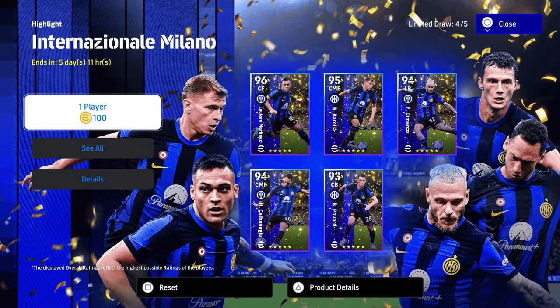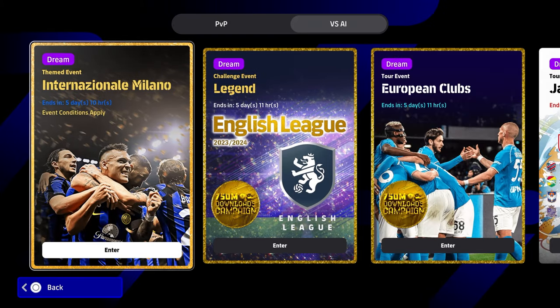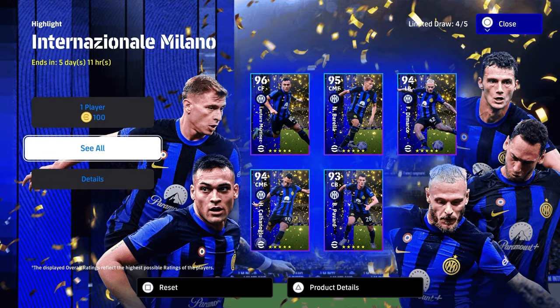There are five players in total in this pack. You get one free spin as a special login bonus just for logging into the game. If you want two free spins on top of that, you need to go to the AI events and play the themed event, which will get you two free spins. That means you will have three players for 100% free. You can also buy them with coins if you don't want to wait.